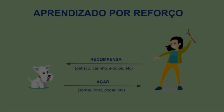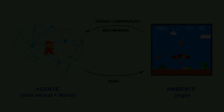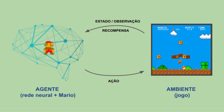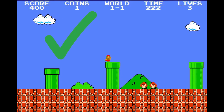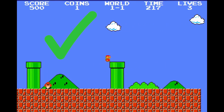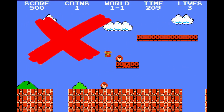The algorithm we're going to use is part of an area of artificial intelligence called reinforcement learning. Here, the two main elements are the agent and the environment. In our case, the environment is the game, and the agent is a neural network. In each interaction, the agent observes the environment and takes an action. If Mario walks to the right or gets a score in the game, the agent receives a positive reward. If Mario stands still or dies, the agent is penalized and receives a negative reinforcement.